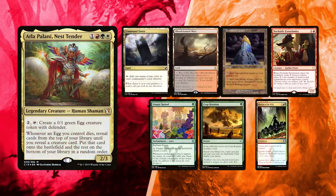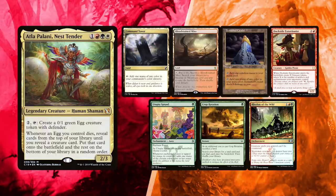Baal kept a very good hand, with a Turn 1 accelerant in Utopia Sprawl, a Rhythm of the Wild to protect his creatures or enable combos with his commander, and a Dockside Extortionist, one of the best creatures in cEDH. Crop Rotation could be used for getting either a utility land or a Gaea's Cradle. Baal's land base covers all its colors thanks to Command Tower, Tarnished Citadel, and Bloodstained Mire.